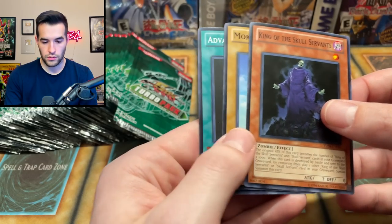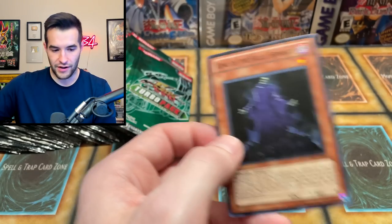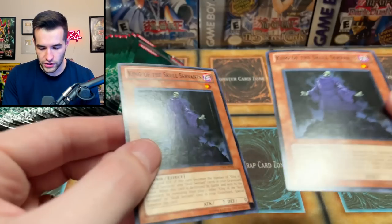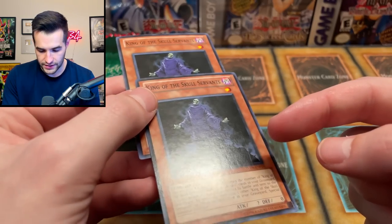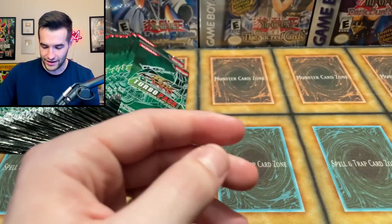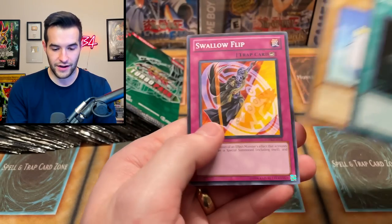Oh — oh thank goodness. Those are a little bent — oh thank goodness. That would have been rough. Please no bent Ultimate Rares. Another potential negative of opening packs — they can be damaged right out of the pack. Bark of Dark Ruler — I just noticed, I don't know if you guys can see this, but there is a giant print line on both of these King of the Summoned Skulls, right down the side. We'll see if we find another one and if they were all just printed really weird.